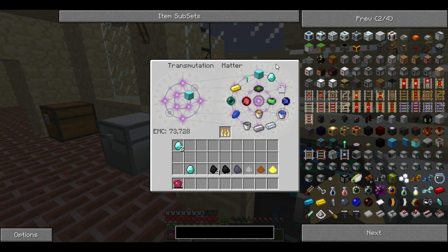The EMC of an item is determined by the combined EMC of everything used to make it. For example, a block of diamond is exactly nine times the value of a diamond, so I can get nine diamonds from that — as proof, you can see this at the top.